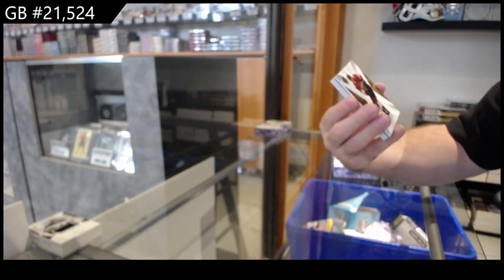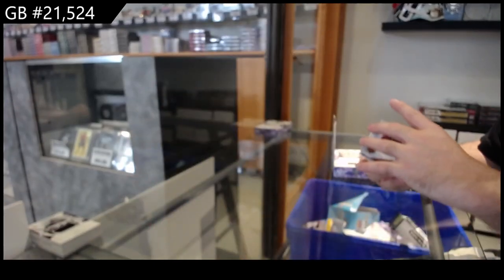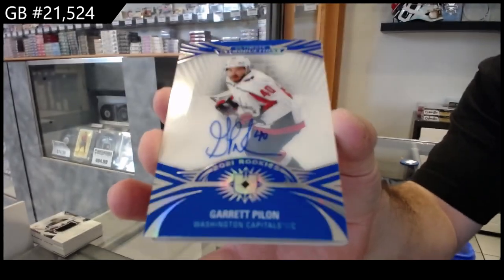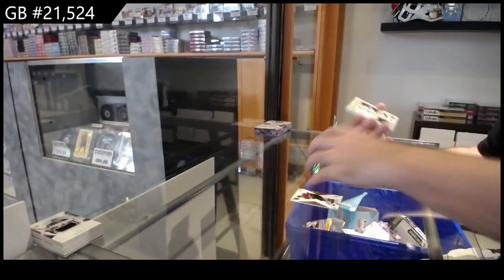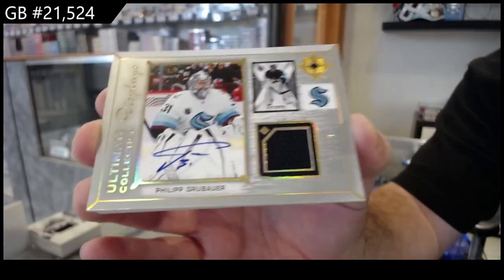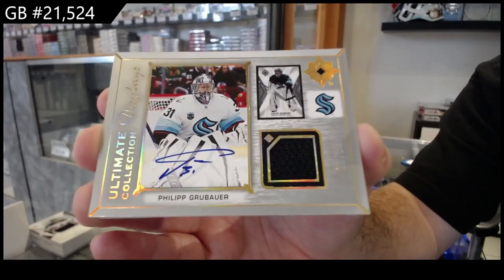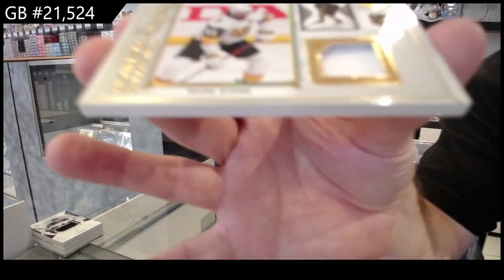We've got for the Panthers a 35 Sam Reinhardt base. We've got an Introductions auto for the Capitals of Pilon — display jersey auto. And we've got for the Vegas Golden Knights, Mark Stone.